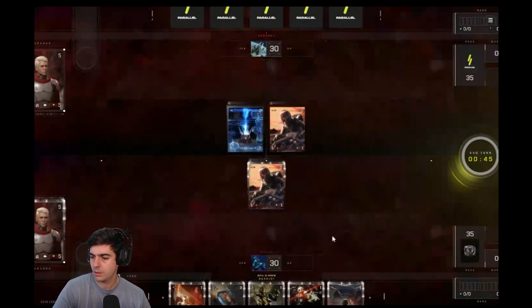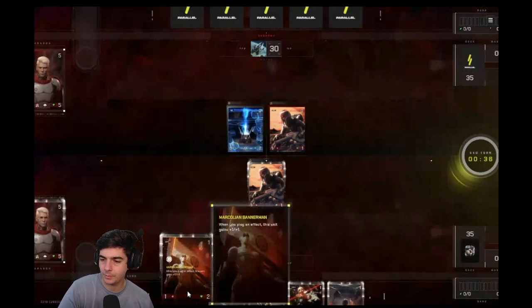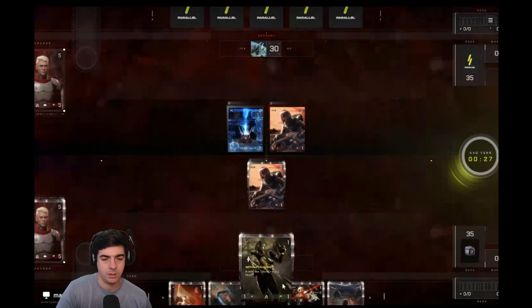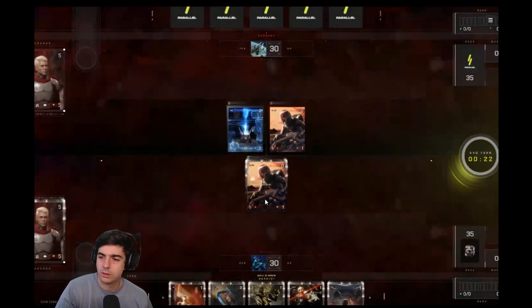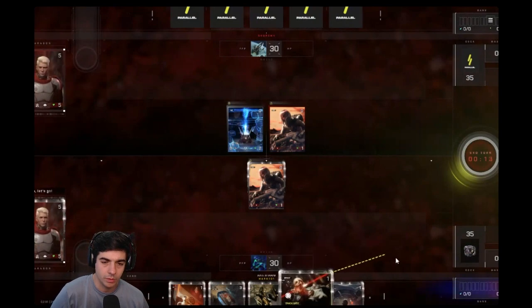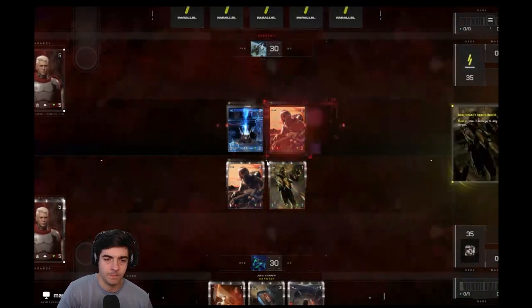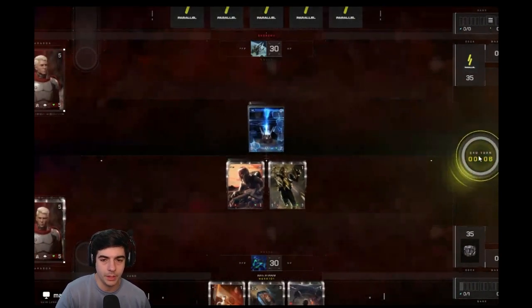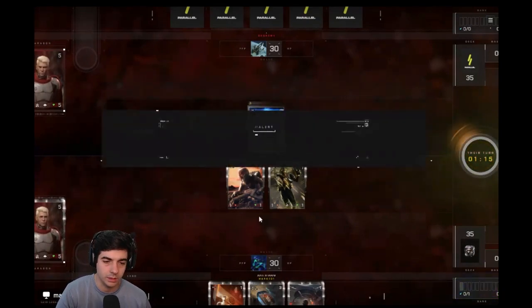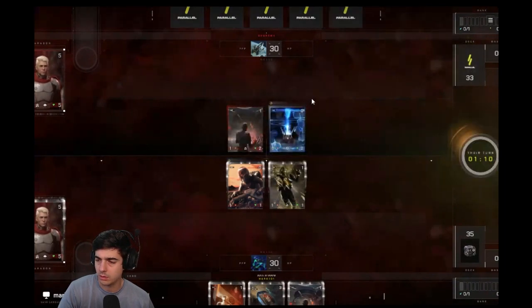We're starting first against our opponent. Because it's a Marco mirror match, board presence is the most important thing. I'm going to suggest we bank the crack shot here and play the gunslinger on his token so that he can't trade the token into our token and we have more units on board. That way we can play our bannermen and our fleet machinist on turn two. Marco relies a lot on tempo, and to build tempo you need a lot of units on the board - the more you have, the better.